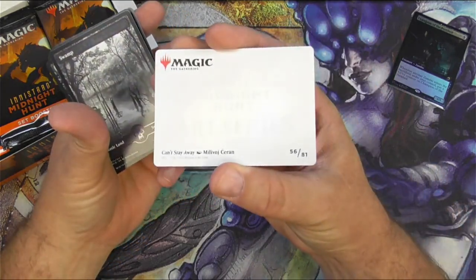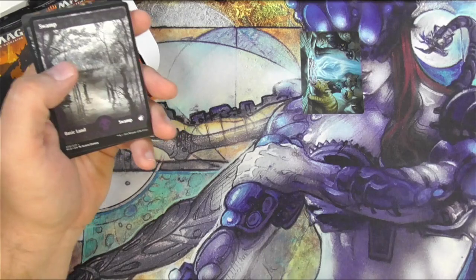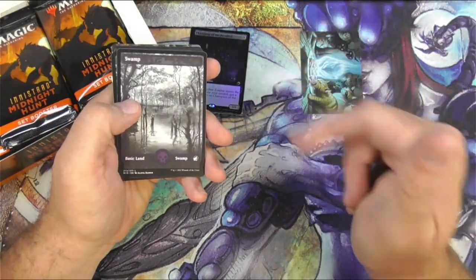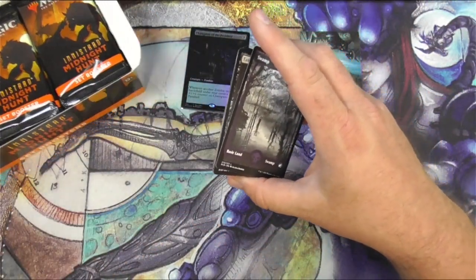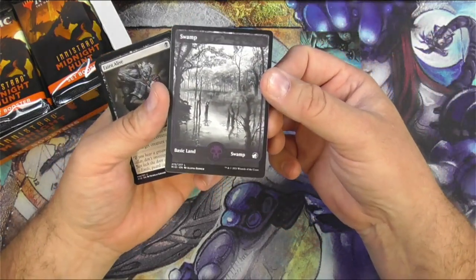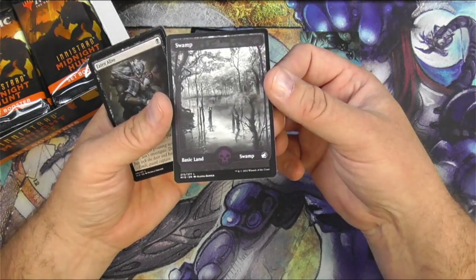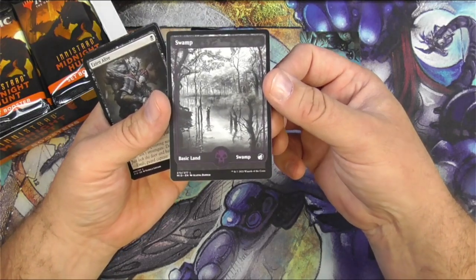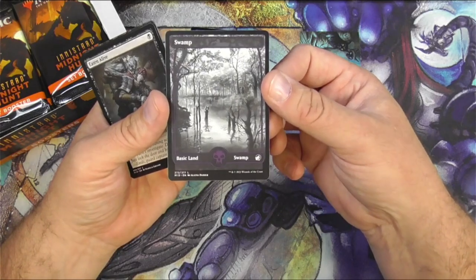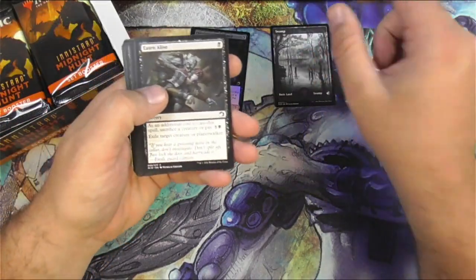We've got a Can't Stay Away — got a bunch of cats for art there, fun times. And at the end of the video, I will scan this all up and we'll see if I did okay. I'm digging the alternate showcase swamps. That is absolutely gorgeous — the black and white purple. Those are winners. I'll be scanning those up as well.